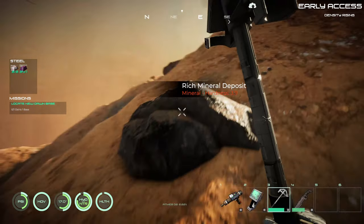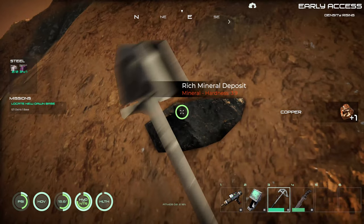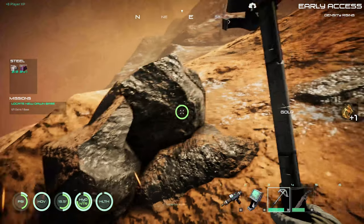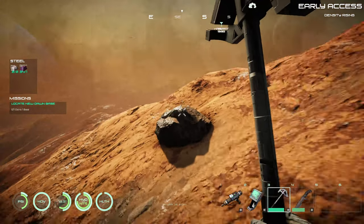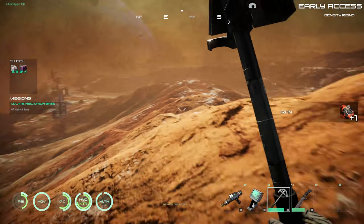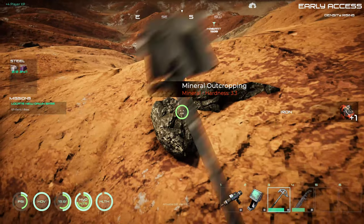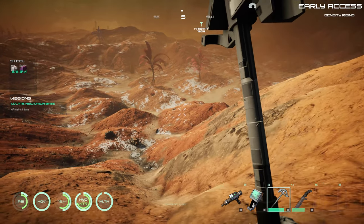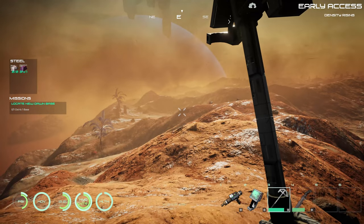I'm kind of curious what that is — there's like a red mark on the corner of the map indicator, coming into range. It might be my outpost, but it could be something else. You come over these hills and you kind of wonder what's going to be over the next bluff, because a lot of stuff has changed since I played last.